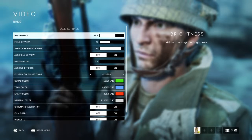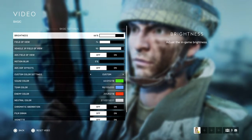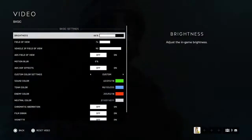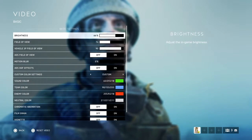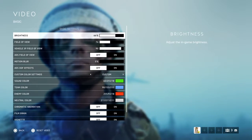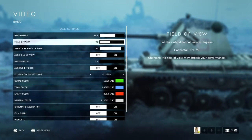For video settings, the main thing is brightness — turn it up from the default because it's already hard enough to see enemies. Camouflage works pretty well in this game and a lot of people complain about not seeing players, but honestly that's just war — keep your eyes open.